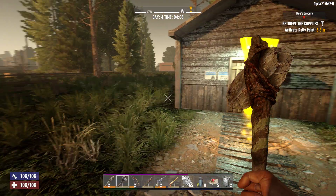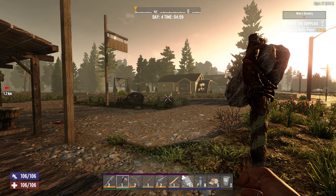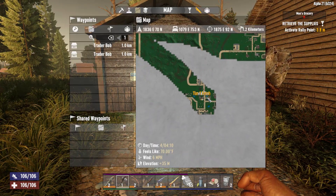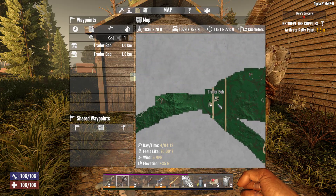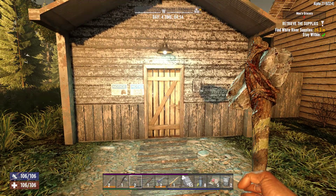Hello everyone, welcome back to another episode of 7 Days to Die with me, Lava Killer. Alright, so I made it all the way out here. Here's the quest. There's the traitor — he is literally nowhere near anything. It's horrible. But we're here, starting the quest.